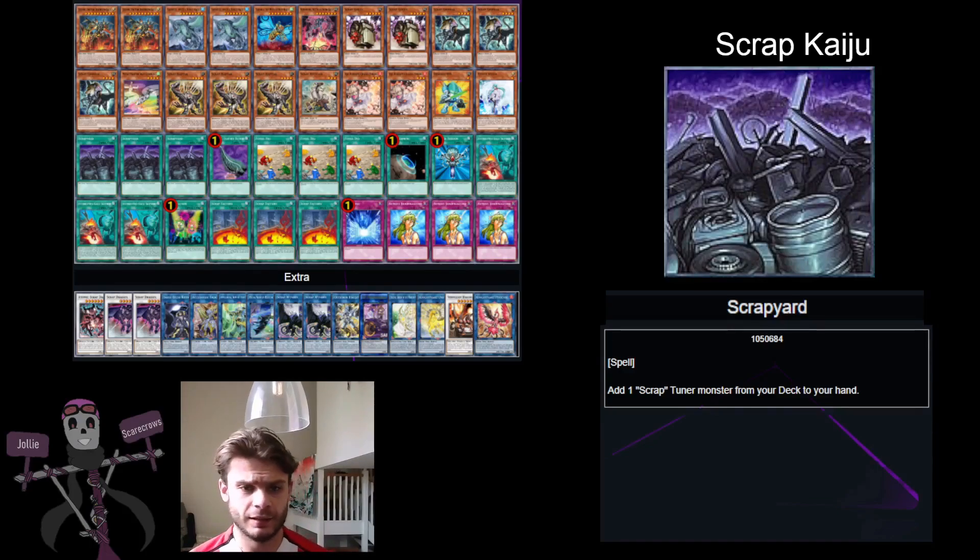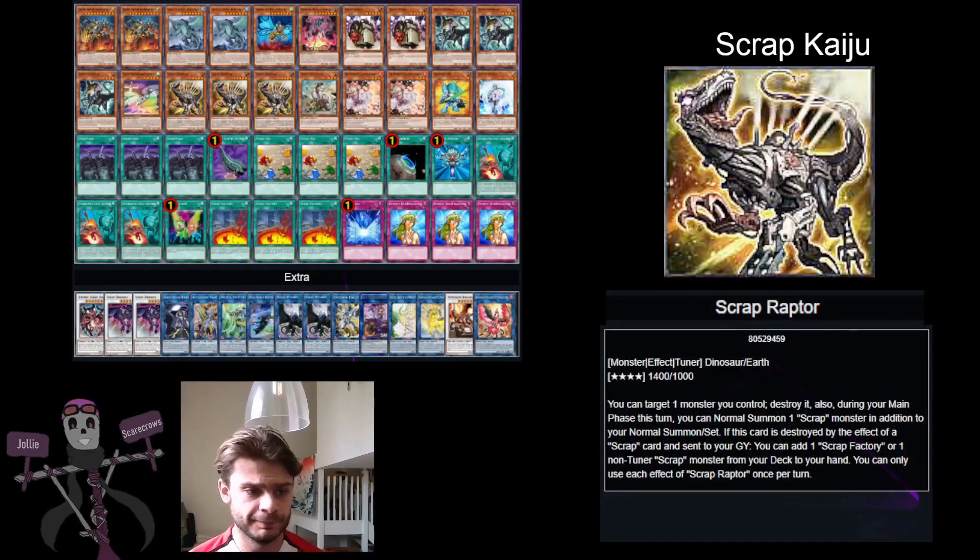In your opening hand what you really want to have is Scrap Raptor. Scrap Raptor has two effects. The first is that you can target a card and destroy it and you get to normal summon another Scrap. The second effect is that when this card is destroyed by a Scrap card you can search a Scrap from your deck. So you normal summon it and target itself to destroy itself, getting both an additional normal summon of a Scrap monster and adding a Scrap card from your deck to your hand.